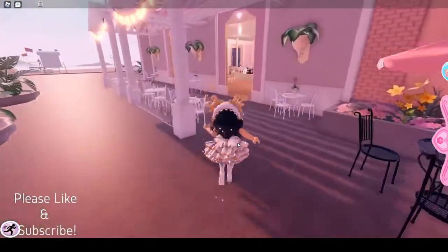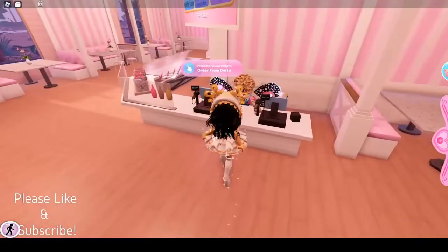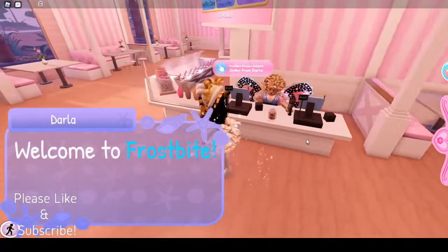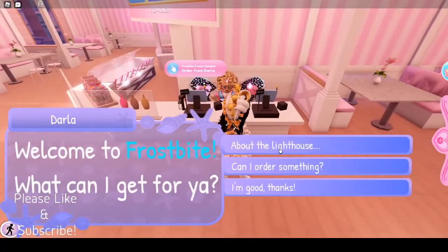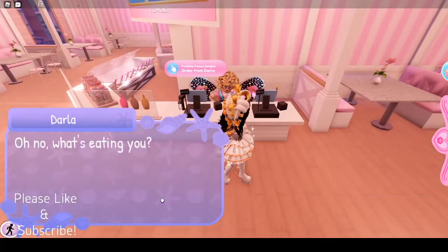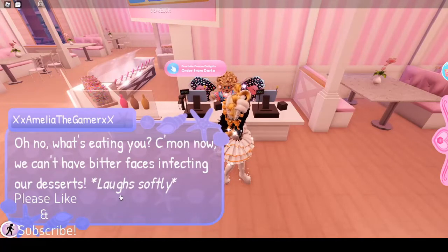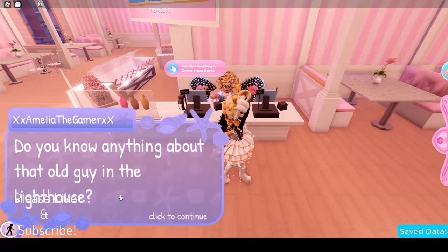So now we're going to the ice cream shop, and we're gonna talk to the ice cream shop lady, Darla. 'Welcome to Frostbite! What can I get for you?' We ask about the lighthouse. 'Hmm... oh no, what's eating you? Come on now, can't have bitter faces infecting your desserts. Do you know anything about the old guy in the lighthouse?'